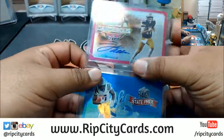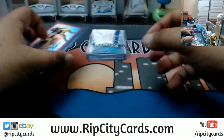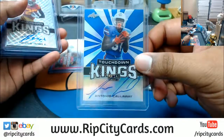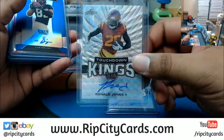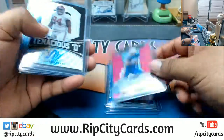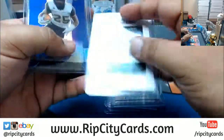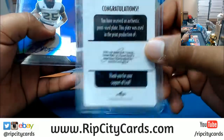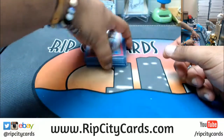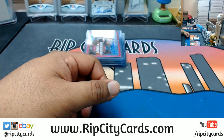Darius Guys and Josh Allen are probably the best autos in my opinion. So we have Darius Guys, Josh Allen, Antonio Callaway, Ronald Jones the Second, Cam Serene, DeAndre Goolsby, Deron Pain, Maurice Hurst, Darren Carrington the Second, and Ito Smith. That was the break — two personal boxes of Leaf Metal Draft Football coming your way, Tim. Thank you very much, not bad at all!